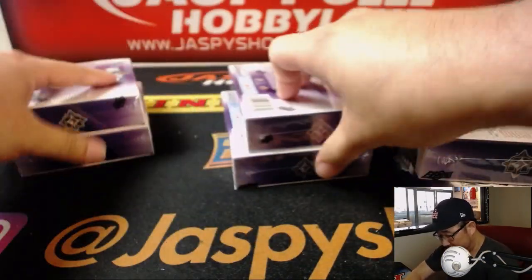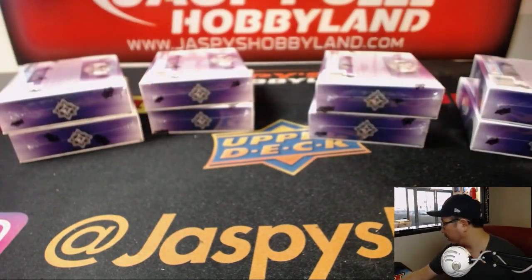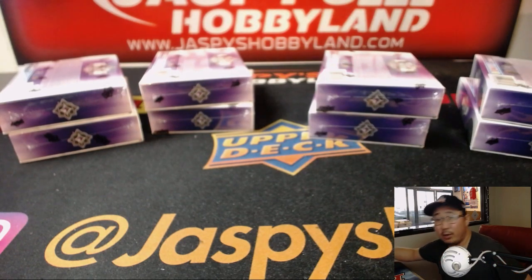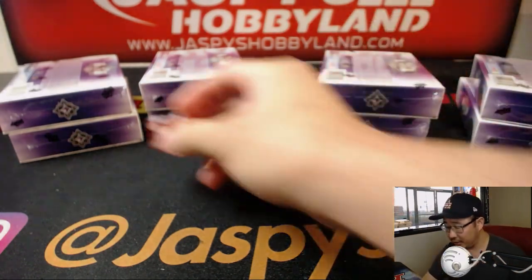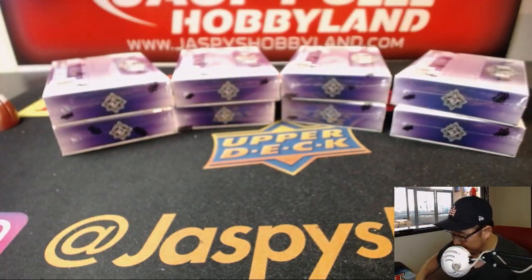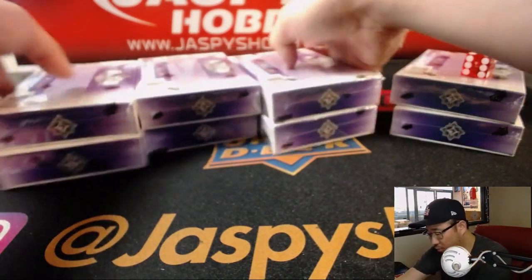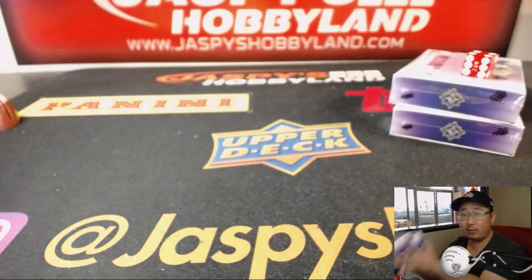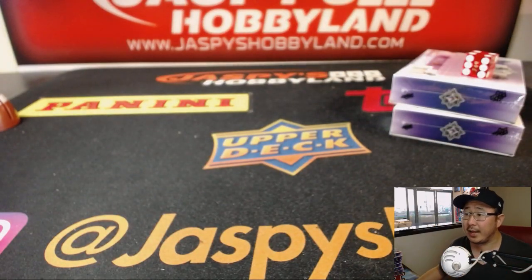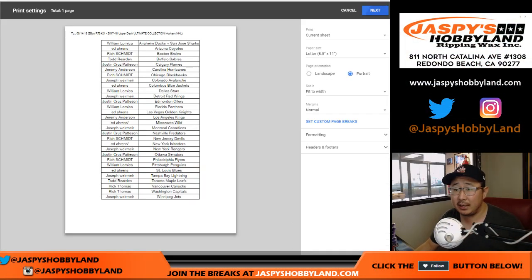All right. We'll make stacks of two — this will be one, two, three, and four. I'll keep rolling the die until I get one, two, three, or four. If I roll five or six, I'll obviously just roll again. Four — so we'll do that side right there. We'll save these for next time. Doesn't look like there's any trades, so let's go ahead and print and rip.